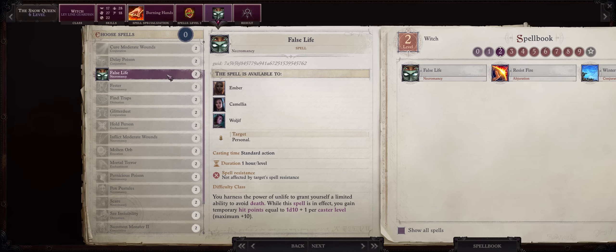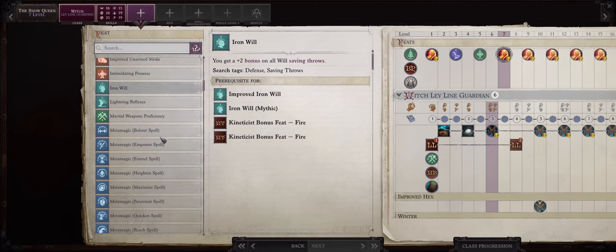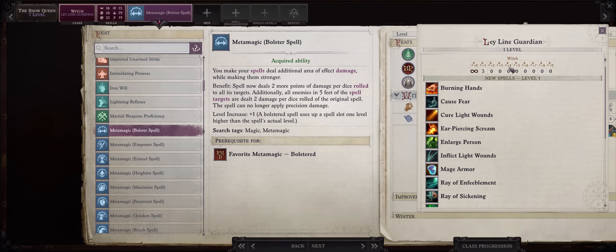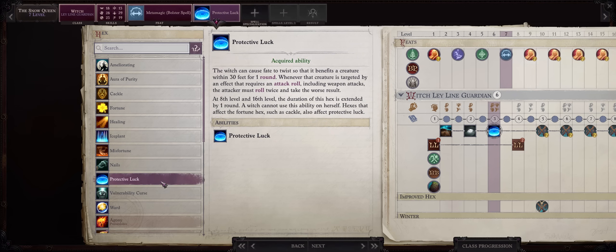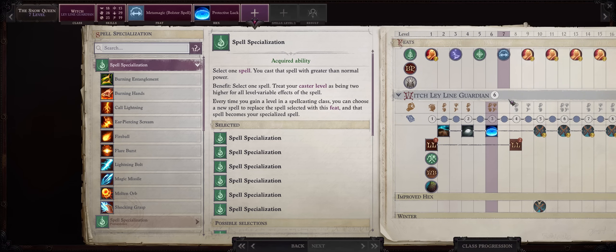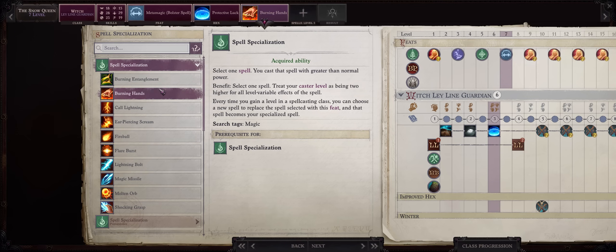I would just pick False Life here — this is even better as a lich later on and can provide a nice layer of defense. At level 7, go with Metamagic and Bolster Spell. This will serve as a way of increasing your spell damage, even with early spells like Burning Hands, which will then be slotted on level 2 spells for more casts, so it can also provide spellbook flexibility. For another hex, Protective Luck, which can really help your tanks. Now at level 7, because you'll get access to level 3 spells including Fireball for free through the Red Salamander Ring, stop specializing into Burning Hands and go for Fireball instead, for even higher damage.